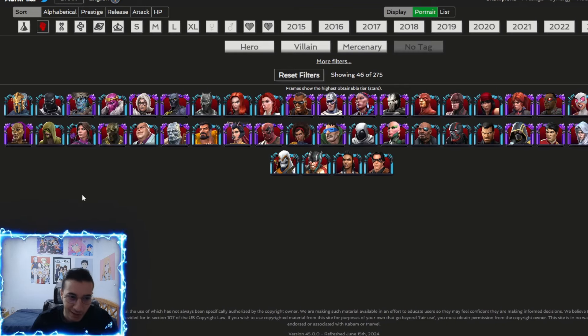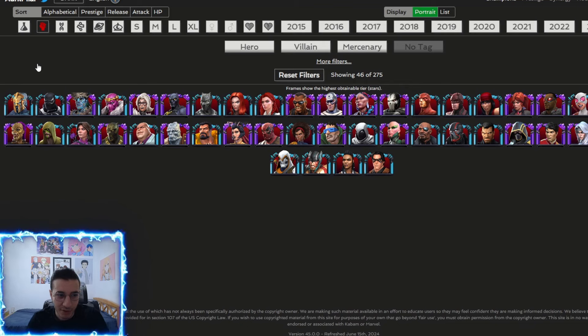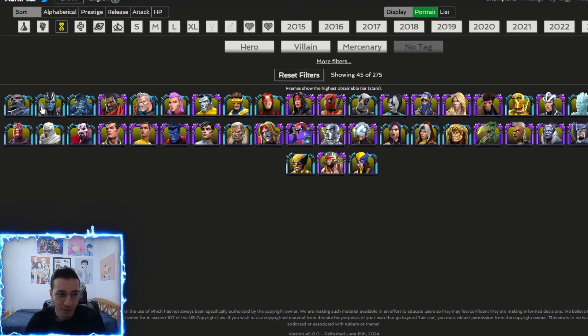Moving on to the skill class — I don't think anyone is really that great here. There's no one that can consistently inflict non-damaging debuffs to counter the node, unless you have someone like Elsa. I would just probably avoid using skill champions because it's just going to make the fight difficult.